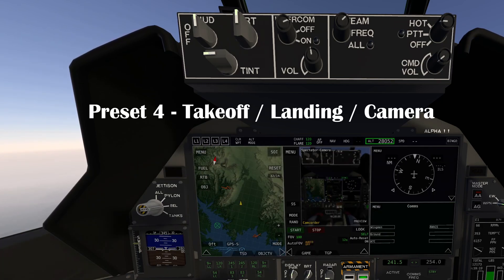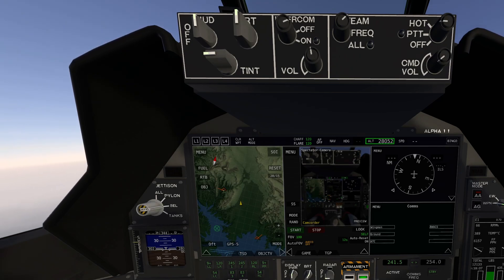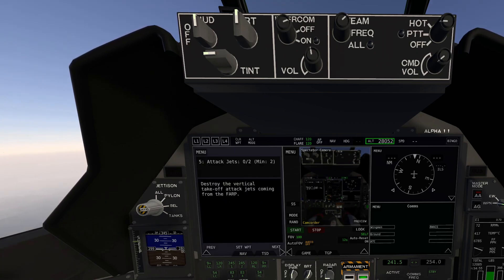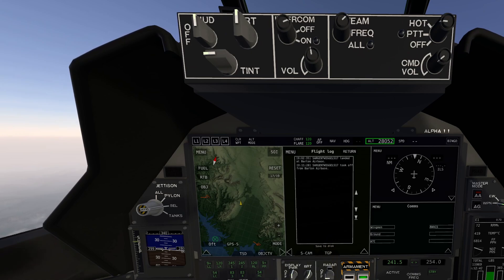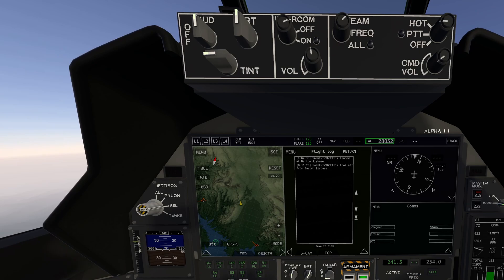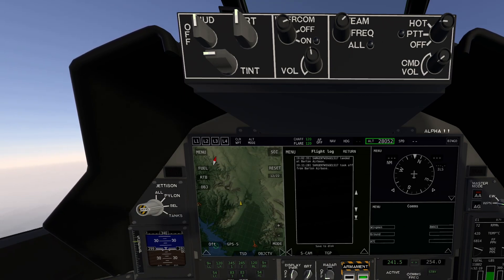Preset four is my basic screen for landing, takeoff, and cinematic shots in the EF24G. Nav screen to help me get into the brackets for the carrier. TSD is good for cinematics if I want to lock something on target. I also have the objective screen pulled up so I can view the logs - very useful if you're practicing carrier landings, because if you get waved off it'll say in the remarks section why: angle of attack, lineup was bad, landing gear wasn't down. It'll also immediately tell you which wire you caught. HSI of course to get your needles and ILS information.